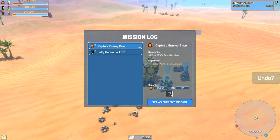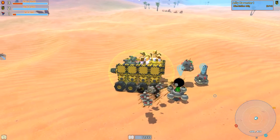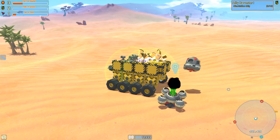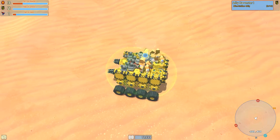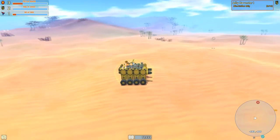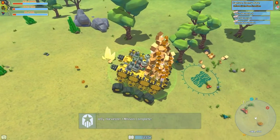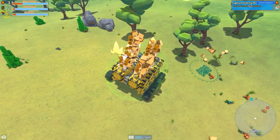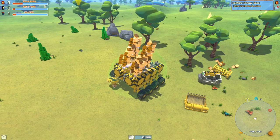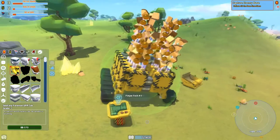What else do we have? Capture an enemy base — I'd rather do Jelly Harvester, just because these are generic quests and this is for specifics, and we get more Geocorp blocks. Jelly Harvester 2 is 50 jellies, Crystal Harvester is 30, and Ore Harvester is 20. I'm gonna do all these off-camera and probably just cut in for the rewards. Alright, that's the Crystal Harvester mission done — it's pretty easy just running around bumping into yellow blocks. What the heck is this?